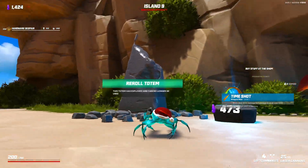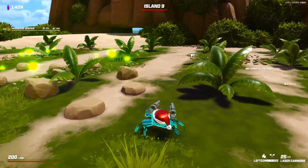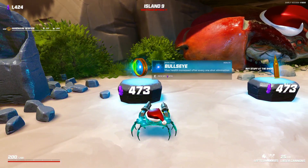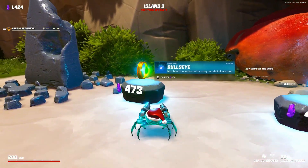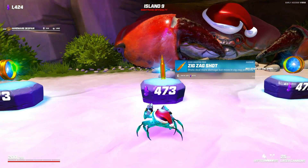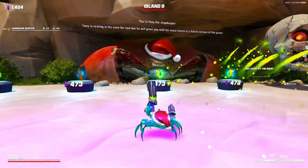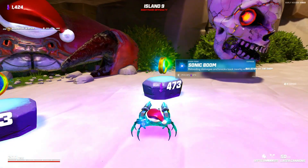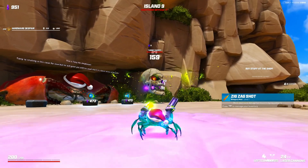Was there a bonus chest? No, not this time. Bullseye - max health increased after every one shot elimination. Zigzag shot - more damage but moving in a zigzag pattern. That might not be bad for us considering the velocity of our bullets - the zigzag is probably almost negligible. Lightning buff stack increased - that would help with our lightning aura. Reloading damages and knocks back. Let's do zigzag - I kind of want to see this.